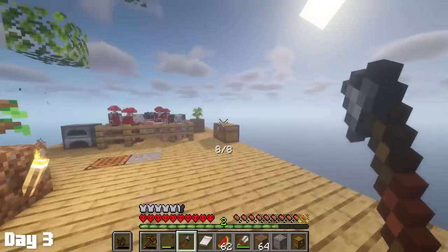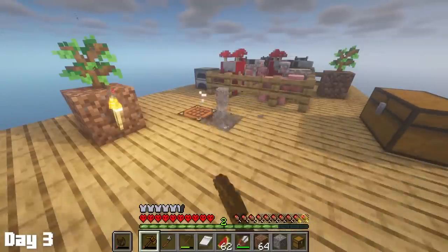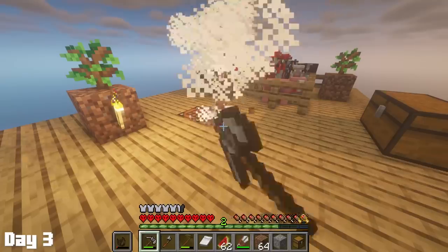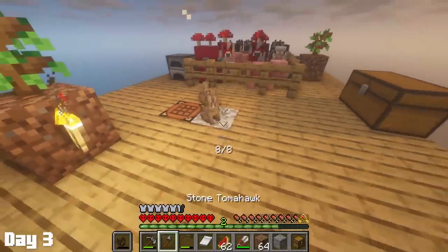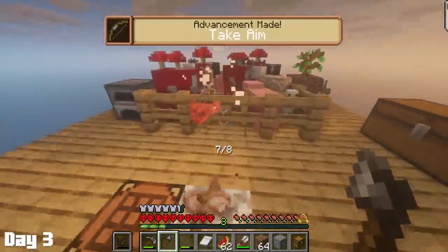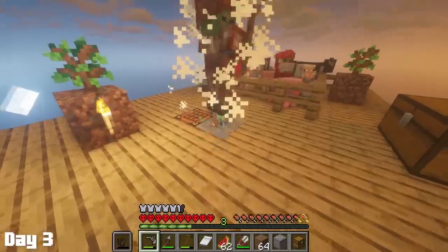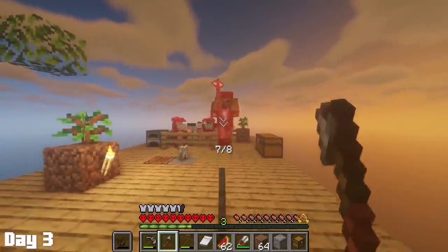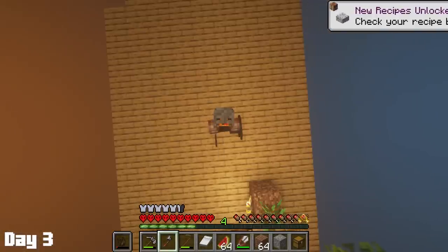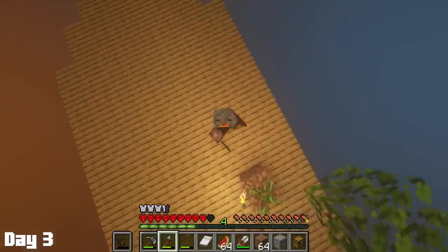I ended up going with throwing hatchets, which actually end up being so good and you'll see why soon enough. Somebody spawned a little later and I contemplated killing them but decided against it. However, 30 seconds later, three more spawned and I couldn't pass up on the opportunity for some good old target practice. Sorry PETA, your rules have no power on Richard Island. To end the day off, I decided to donate my hatchets to these zombies. I honestly have no clue why I feel the need to try and catch my own projectiles sometimes, but here we are catching an axe to the face.